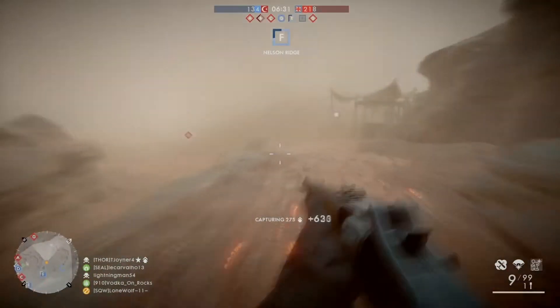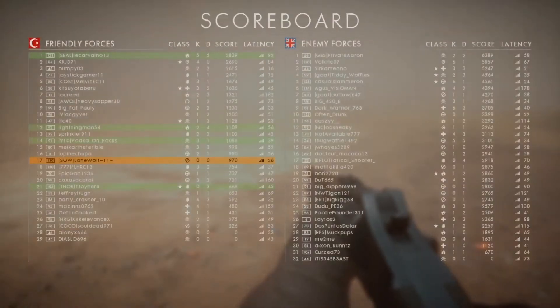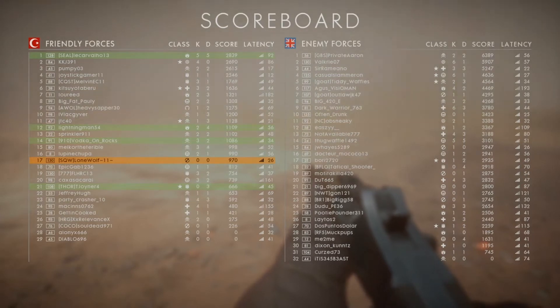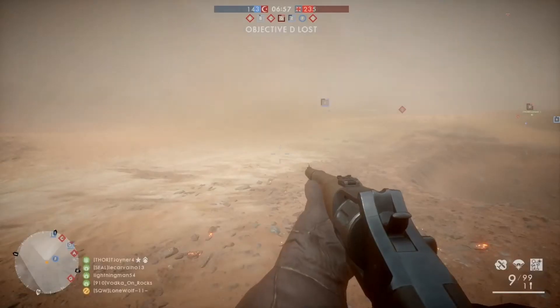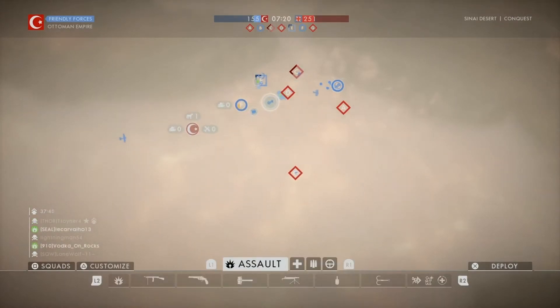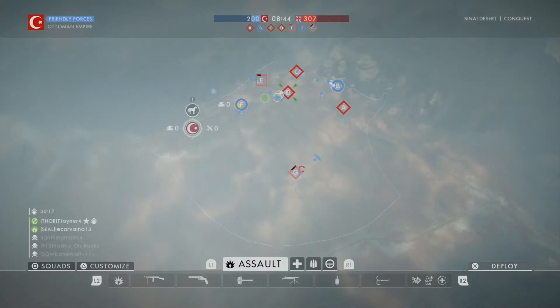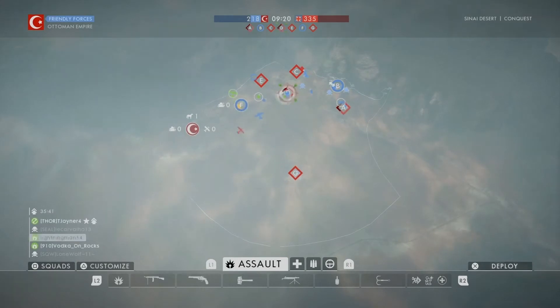Perform 50 kills as a tank passenger — I didn't want to focus on that because I was doing this solo, but if you know somebody it's super easy. Destroy 10 tanks using the field gun — I recommend you capture the flag first because you don't want to be sitting on the field gun on the enemy's flag while they're spawning all over the place and shooting you down. So capture first, then use the field gun.